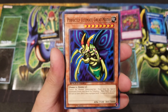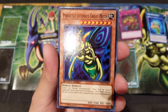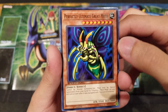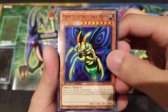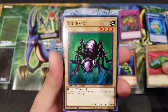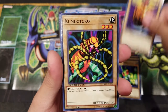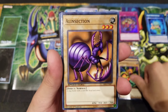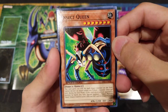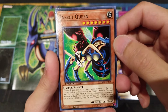Right here we got Perfectly Ultimate Great Moth — really neat with 3500 attack, which is even stronger than Blue Eyes right now. Probably one of the highest attacking monsters other than Blue Eyes Ultimate in the current game. We have Petite Moth, Big Insect, Basic Insect, Wind Cleaver, Kumutaku, Alien Section, Sanction, and Insect Queen — one of Weevil's iconic cards from the anime and manga.